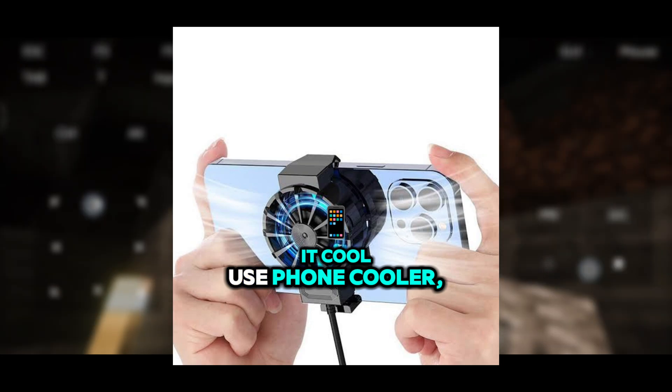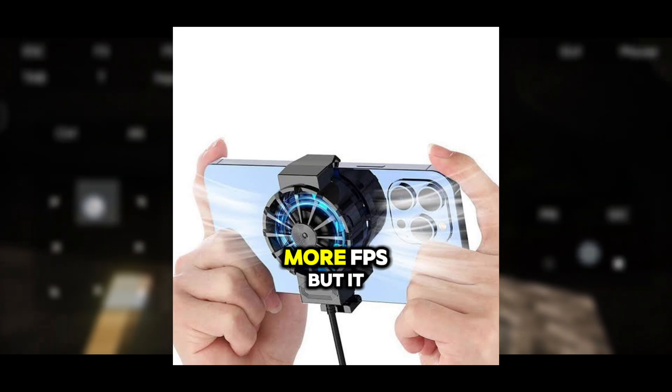Avoid installing too many performance mods — this can backfire. Set the game resolution to 720p for better performance on lower-end devices. Also keep your device cool by using a phone cooler. It won't give you more FPS, but it gives you sustainable performance with no sudden FPS drops.